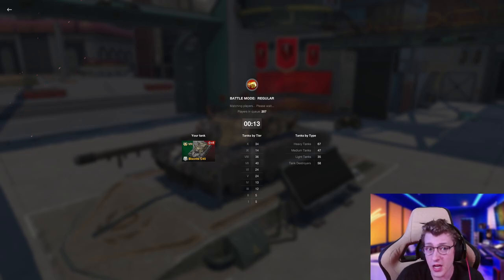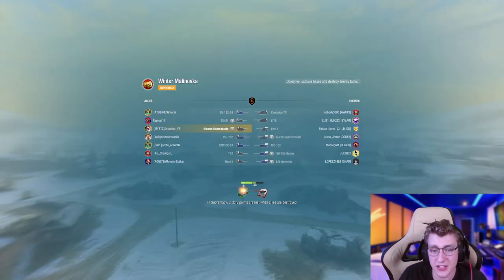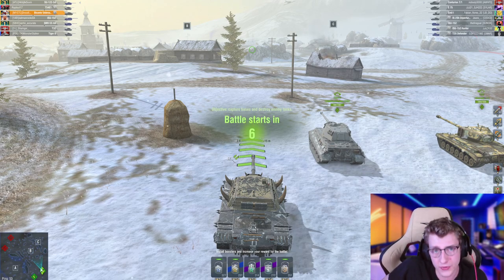But if you use the tank by dumping both shells, your DPM drops to about 1,400 — a good 600 less than your average Tier 8 heavy. However, you gain the ability to deal 620 damage in literally 2.5 seconds. It's a really unique tank that can deal a lot of damage very fast, but also hold opponents off slowly, depending on who you're fighting and what mood you're in.